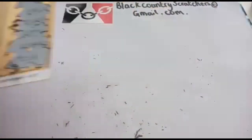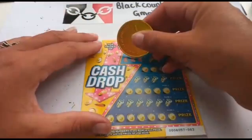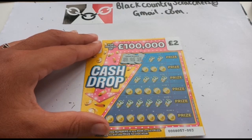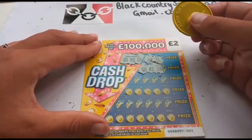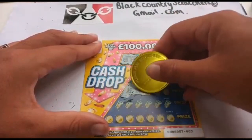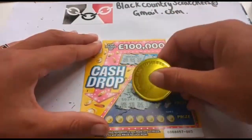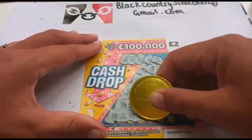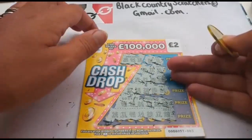No good on that one either. Cash Drop — one of Baz's favorites. Our winning numbers are 28, 4, and 12. Let's see if we can find a win. Nothing so far, no good. Oh, 24 — no good. Nothing there either. Come on, can we find anything? No — 28, not quite. No win on that card.